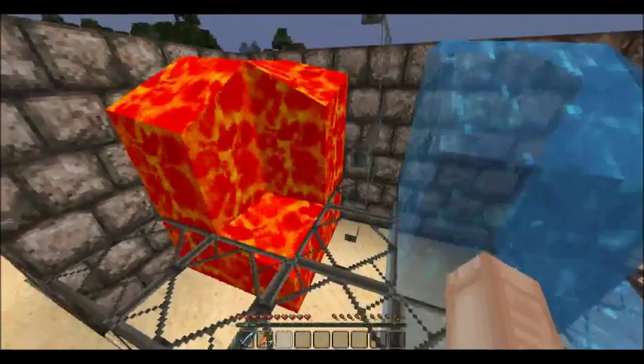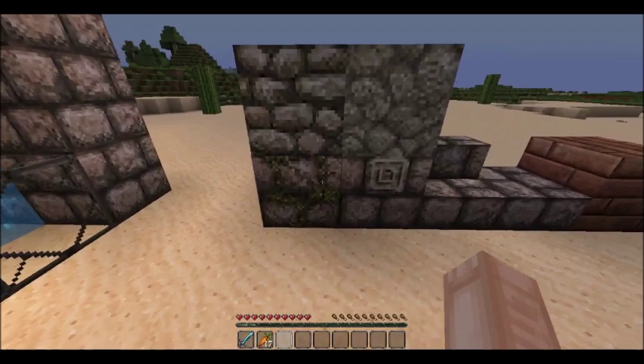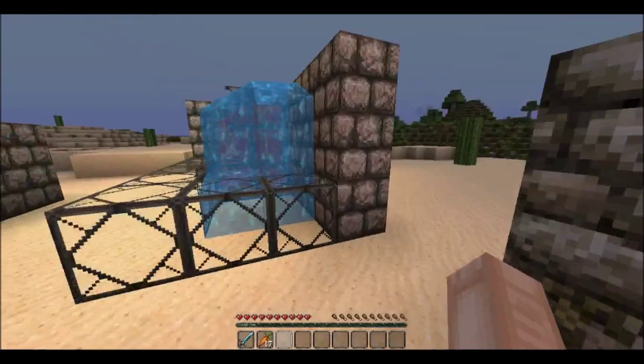First of all, this is the lava and I really like it — the way it moves and the way it actually looks like lava. It looks really good. And this is the water — nice and see-through and watery, nice flowing with really nice colors.